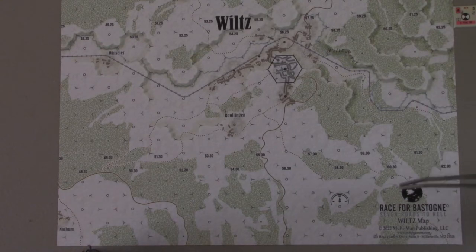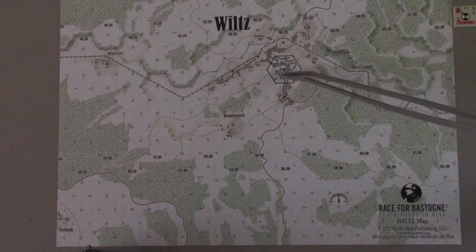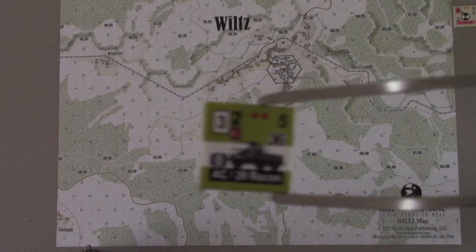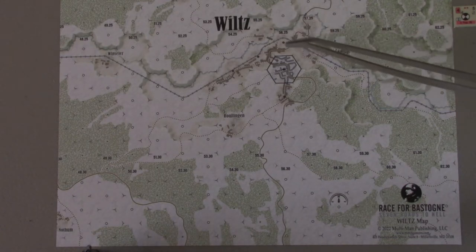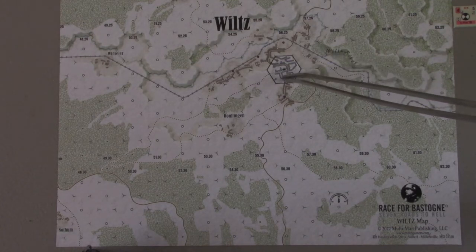The Fallschirmjägers start to the south in hex 6131. They come on along this road, and the objective is the city hex in Wiltz. The Americans get the better part of the 110th 3rd Formation, the 110th Infantry Regiment, to hold Wiltz. They also get support from an armored car, a couple of AT guns, a mortar section, and some engineers. The Germans simply have to take this hex by the end of the game to win.